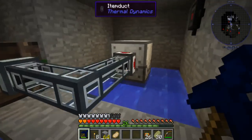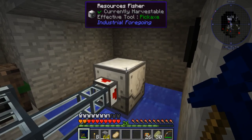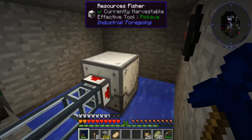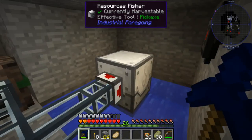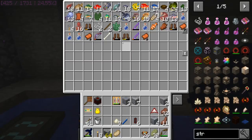I'd like to get efficiency and unbreaking on there at least. I probably want fortune on it as well, and maybe get one with silk touch. So what I'm hoping for is to use this resources fissure — that's piping all the stuff in here. This works like an AFK fish farm. So you get the stuff you typically expect: fishing rods, bows, bones and saddles and boots, tripwire hooks, name tags, along with all the different types of fish you can get in this game.